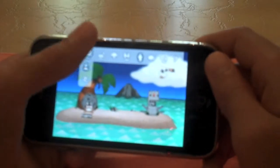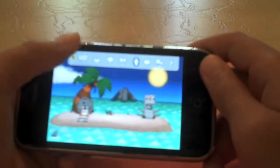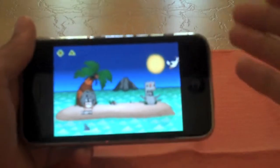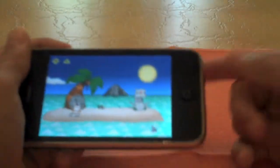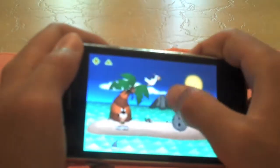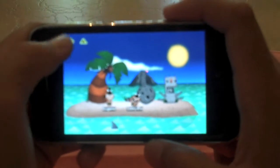I'll show you the original island — I originally started out with this island and you only have a rock and you don't have much. It basically looks like this; it was a different statue originally but in the updates it fixed a lot. So you have the asteroid — you put that there.